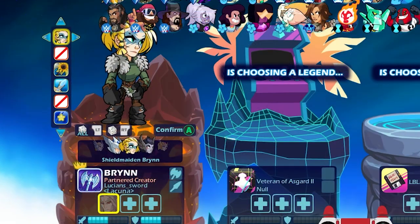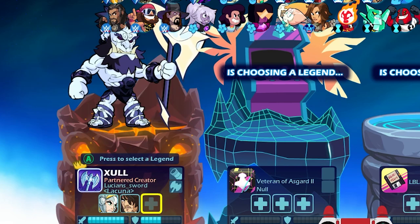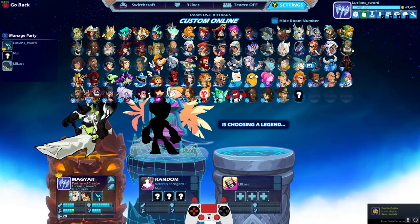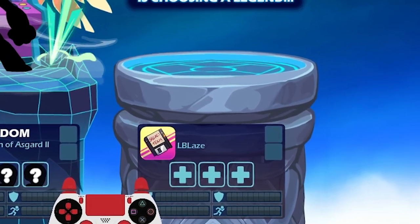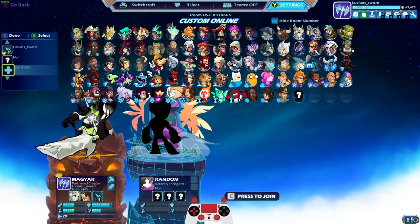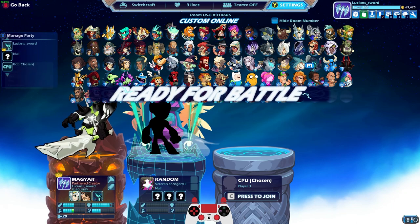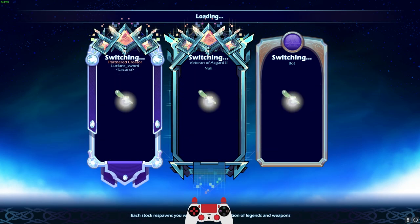Let's try — I want to see Bryn with Magyar sigs. Let's go Bryn, Ember, Daryl, and then Magyar. He's going random — I like it. LBlaze, pick your legends. Blaze went AFK so I had to kick him. I might just add a bot in here — let's go ahead and add a chosen bot. The chosen bot got Nyx, Scarlet, and Artemis for Switchcraft. This may be a decision I regret.